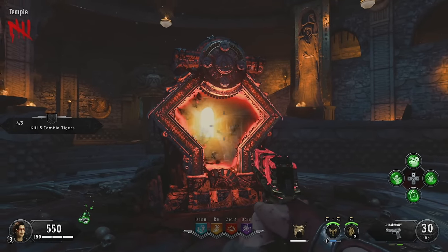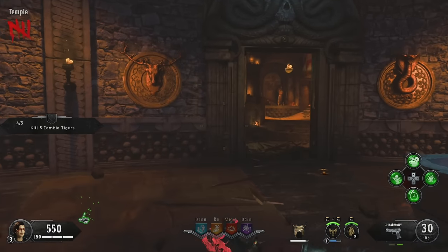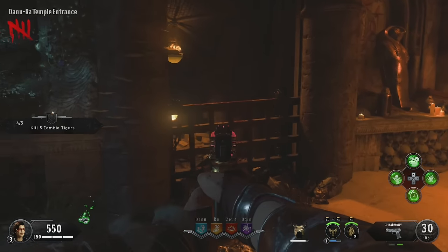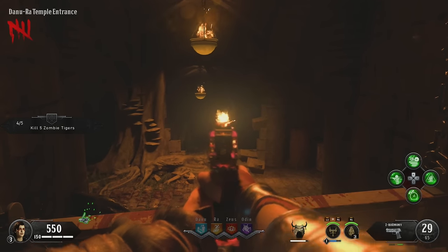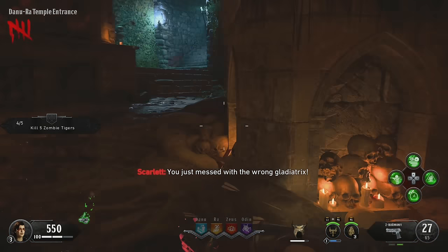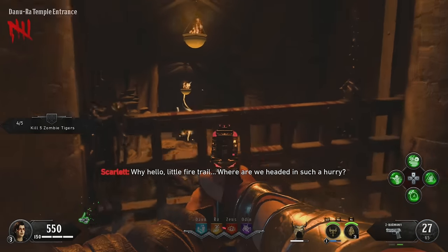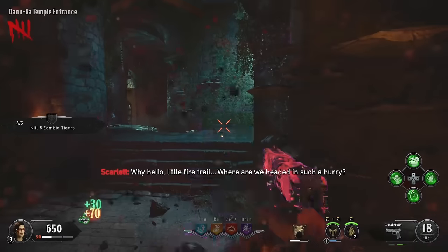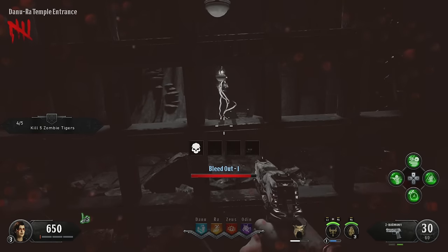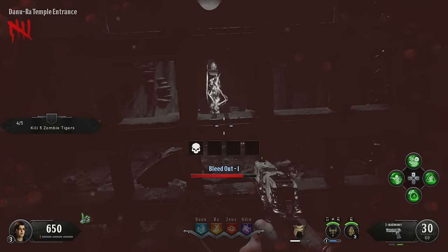Once Pack-a-Punch is opened, our job is going to be to shoot over an urn of fire. Come to this kind of metal grid window thing between the Ra and Danu temples, staying underground. You'll see that there's a pot down this corridor that's on fire, and you're going to want to shoot that a couple of times with your Pack-a-Punched Zed Harmony. It should fall over, and you'll then see fire beginning to swirl up and into the air in that little corridor — this is a sign that you've done the step correctly. One thing worth noting is that if you don't have a Pack-a-Punched weapon, you can also use a frag grenade to knock down the fire.